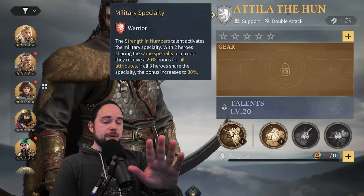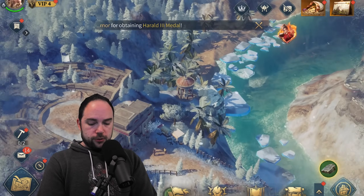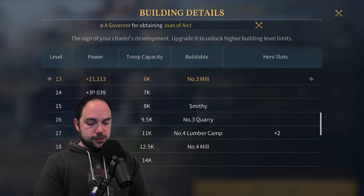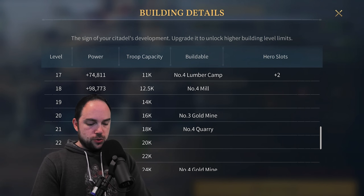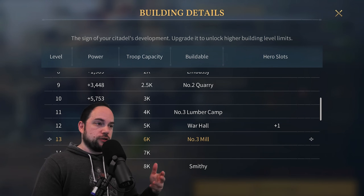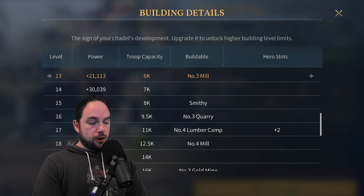Initially you'll only be able to have one hero in your army. As you get your citadel to a higher level, you'll eventually be able to do two, then three. If you go to your town center, hit upgrade, and look at the info section, you can see the number of hero slots: at level 12 you get plus one slot, and at level 17 you get plus two hero slots. So your second hero slot per army unlocks at 12, and your third at 17.